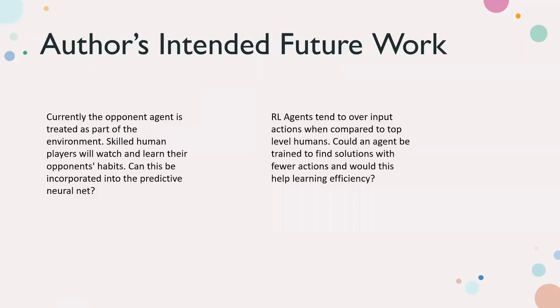Some intended future work: currently the opponent is treated as part of the environment, but a skilled human playing chess or any 1v1 game predicts the opponent's habits and incorporates what the opponent will do into predicting future states. Can the agent learn to incorporate the opponent's actions into its predictions? Also, RL agents tend to over-input actions — they don't include 'take no action' as an option — leading to far more actions per minute than humans. In Starcraft 2, a well-trained RL agent does 1,800 actions per minute versus a human's 500-800 while performing similarly. Can we force RL agents to find solutions with fewer actions?